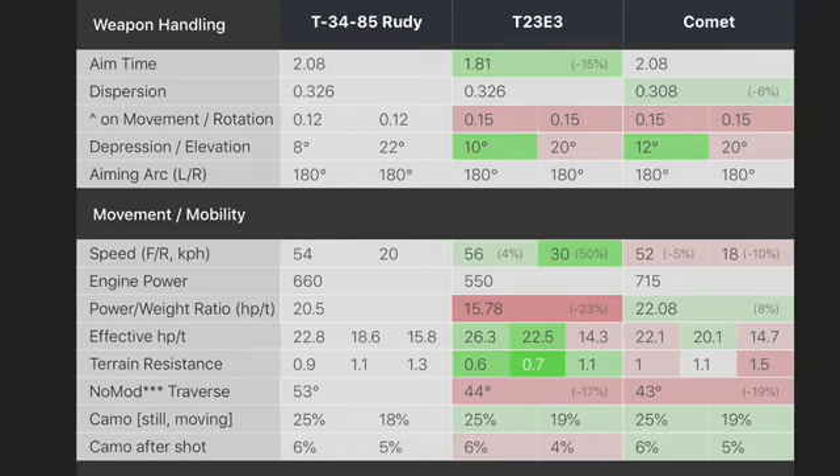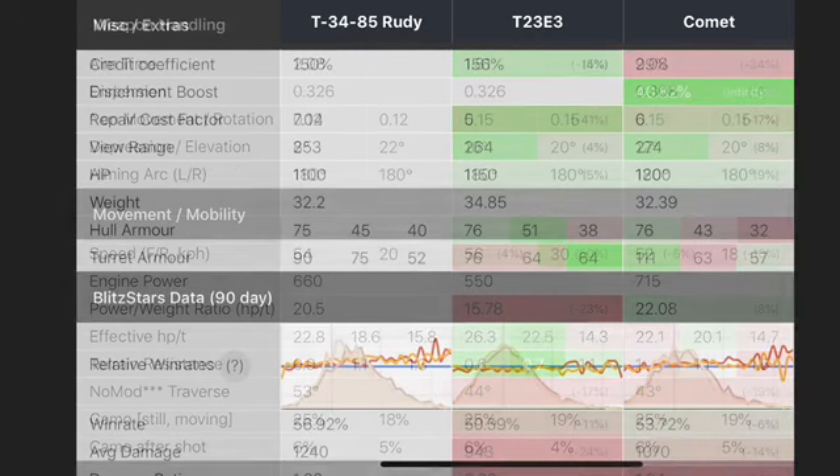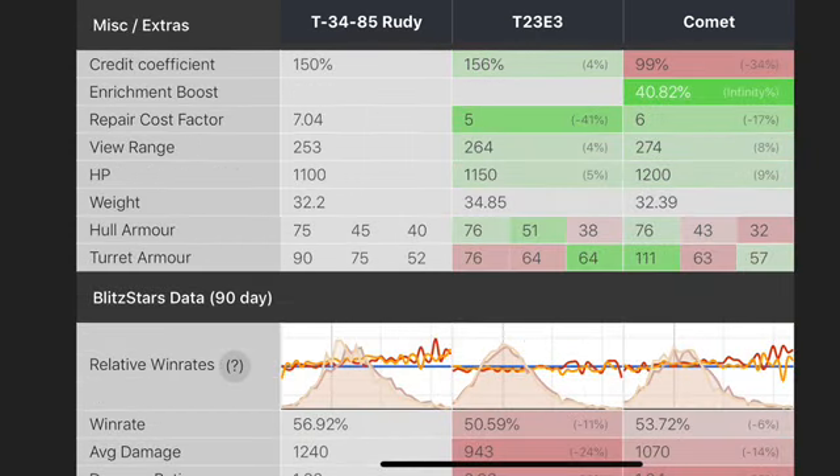Maneuverability and speed — it's not bad at all. But with the Comet, you have a better engine power-to-weight ratio and a little more get-up-and-go speed. Compared to the T23, the T23 isn't as good engine power-to-weight ratio wise as the Rudy, so you will have more get-up-and-go speed there.